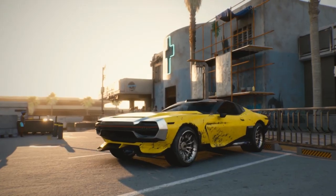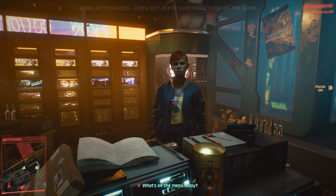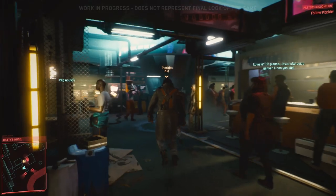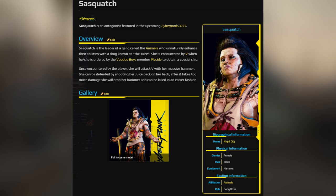The Animals are kind of like California bodybuilders who all grouped up and volunteered for experimental military super soldier training but were forcibly discharged. They are mostly melee-type combatants, part of a gang type known as a booster gang that uses a steroid-like drink called juice, which increases the user's strength, body, and muscle mass. Animals are highly sought after as club bouncers and can be found all over the city. Their leader is a beautiful woman named Sasquatch.